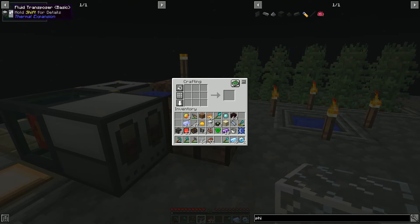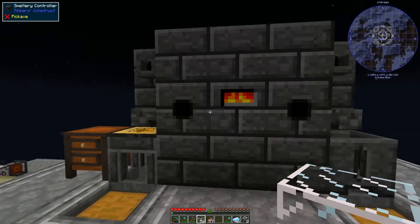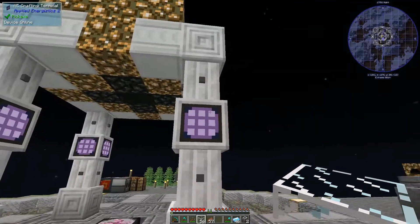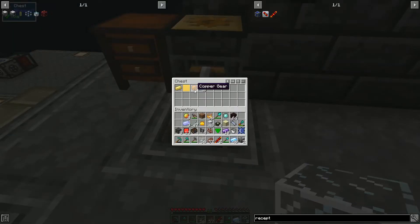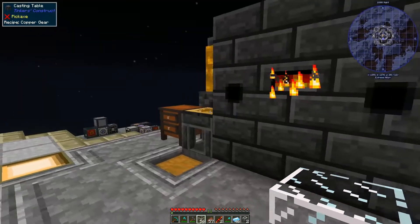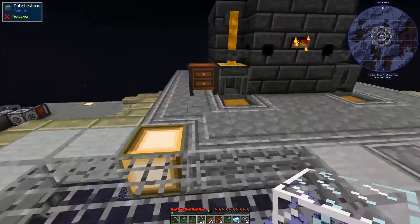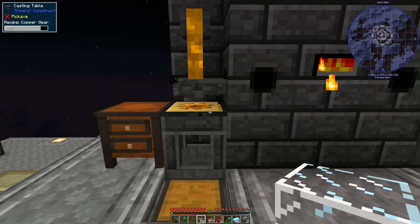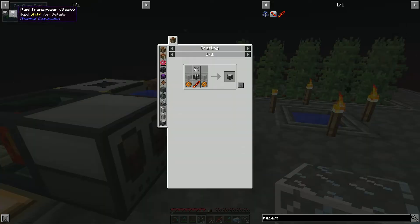So some cymetal ingots, some platinum gear — what else did we need as part of the machine base? Just glass. We can go ahead and do that. We're going to need some copper gears as well, so let's get some of that going. Let's make ourselves some machine frames — hopefully two of them. Yes, good. And then we just need some copper gears. We've got some more copper melting up. We'll get those pouring out real quick. The rest of this should be pretty straightforward.